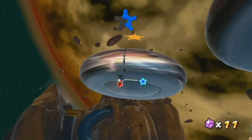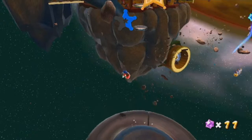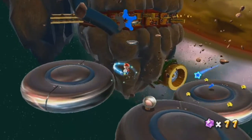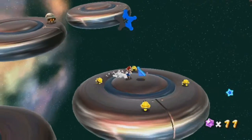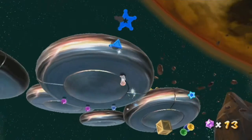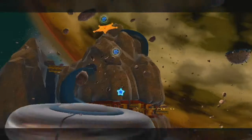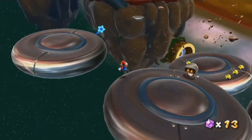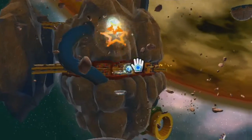Anyway, what you have to do is collect the blue star chips here. You don't really have to — you could probably do a fancy triple jump and get up there. You could definitely do that with Luigi, because Luigi jumps higher. But getting the star chips isn't that bad, either. You just have to explore all around these saucer platforms, and eventually you'll have the pull stars.